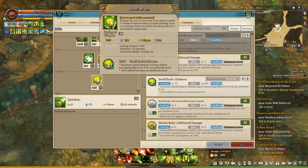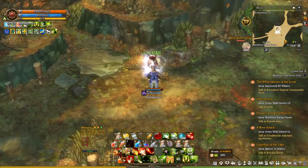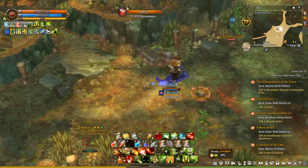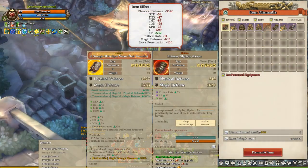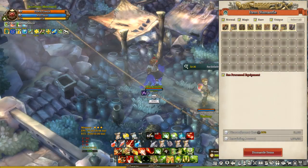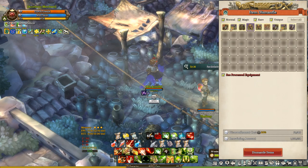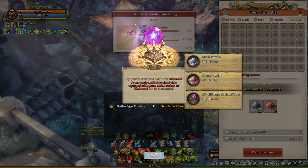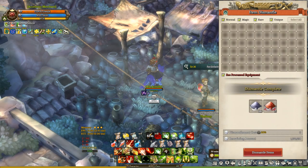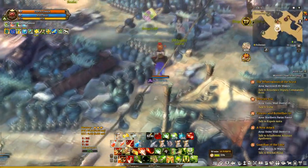The second class for this build is the Thaumaturge, which is a support class from the Scout Tree. They are important for two things. The first one is this buff called Swell Brain, which increases your own looting chance. In Tree of Savior, looting chance increases your chances of getting identifiable equipment like Berthus and Primus. You can dismantle these equipments at blacksmith NPCs to get some sierra and nuclear powders, and there is a small chance of getting ancient jewels for enchanting your equipment.